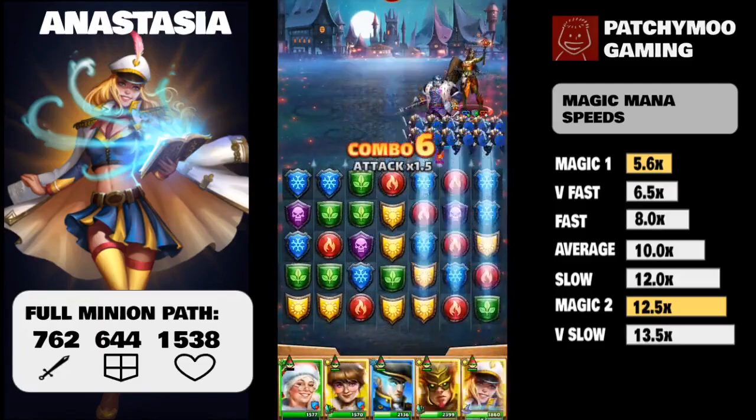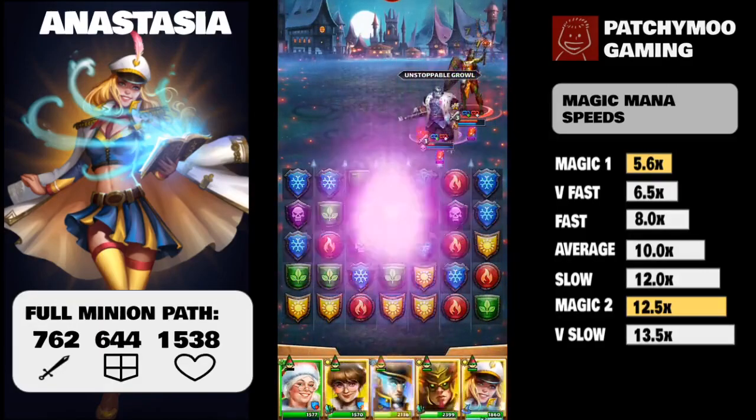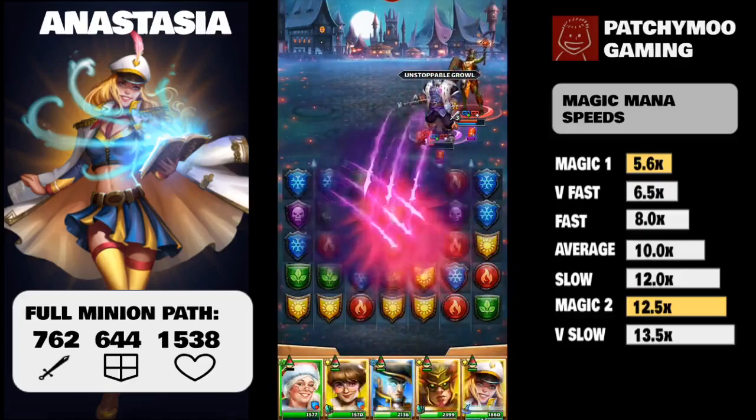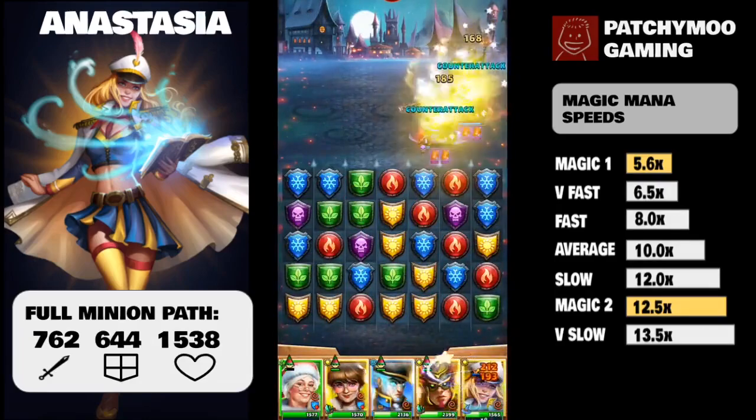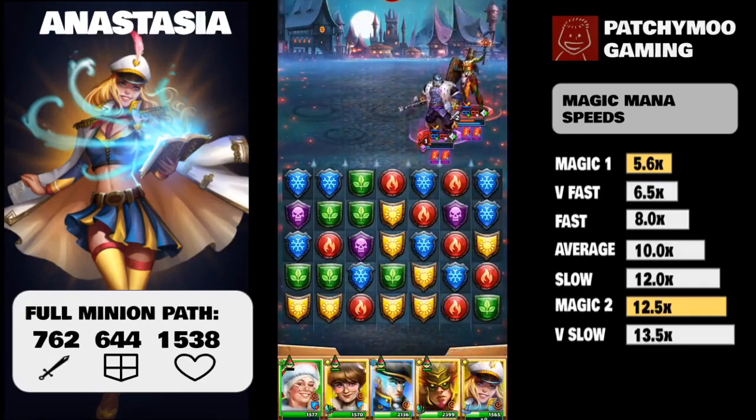At magic charge 1, Anastasia summons a minion to all allies with 13% of Anastasia's HP and 20% of her attack.